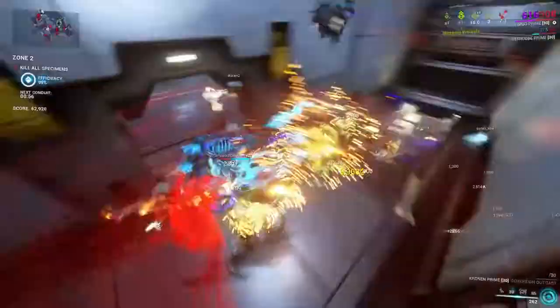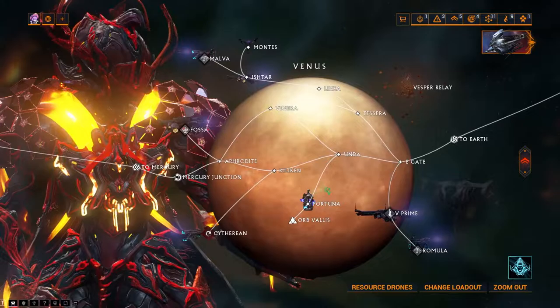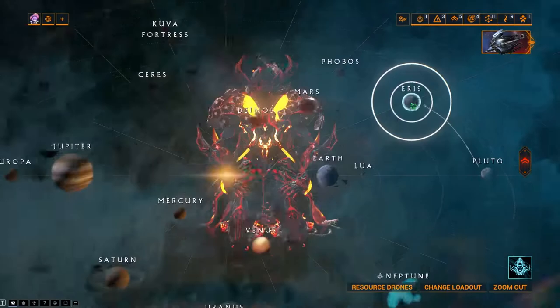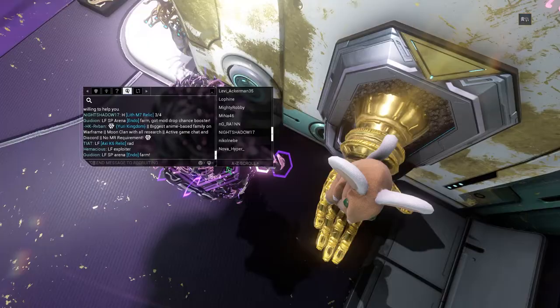Doing fissures is a good way to get multiple resources and farms as well as leveling gear. A lot of the most popular places to level are defense missions because you stand and guard a single point and they have a lot of other farming possibilities such as relics. If you are with a good kill frame, a single wave on the highest level planets should take less than a minute to complete, assuming there are 4 players. There are many popular places to level and be leveled.